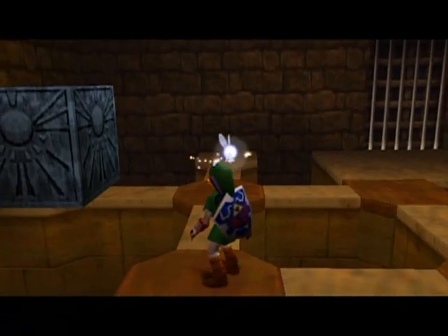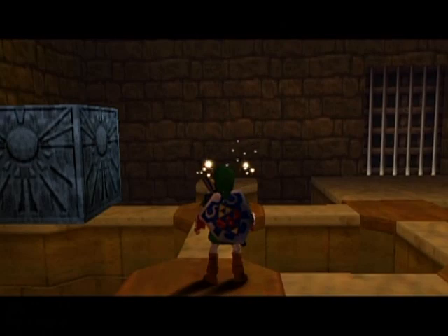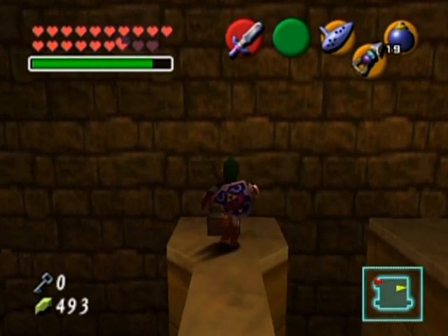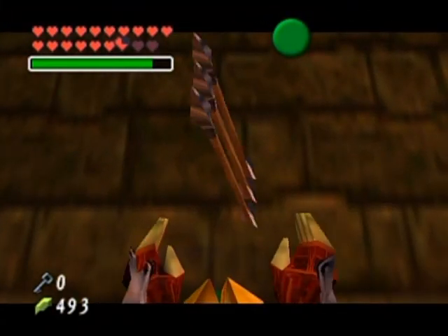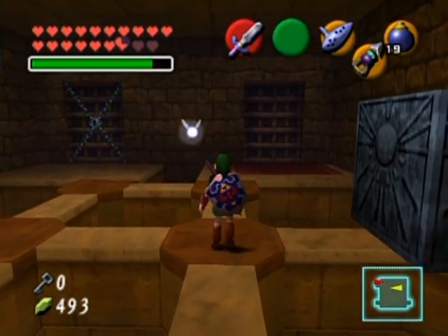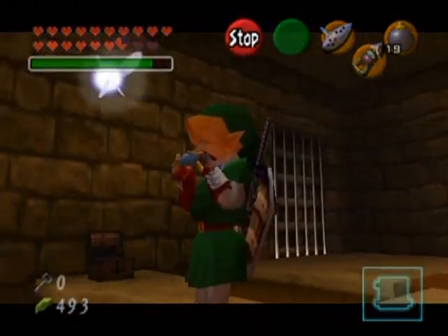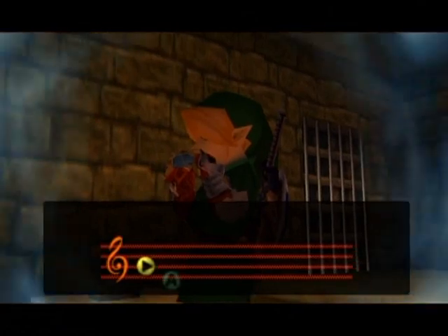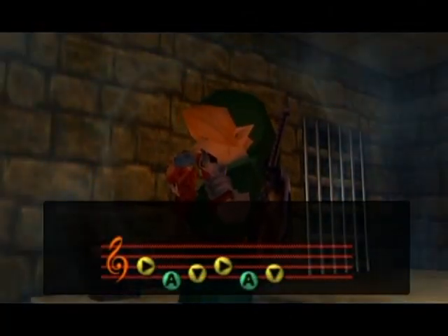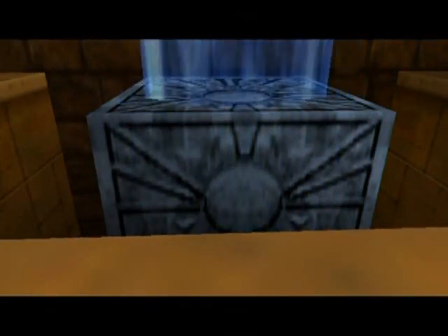That opens something apparently and gives me the treasure chest. And why are there Song of Time blocks in this room? I have no clue. Arrows, why are you there? I guess I should move these blocks just to be safe — I mean, these blocks wouldn't be here for no purpose, would they?